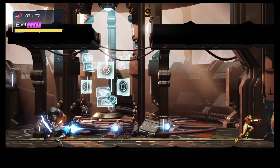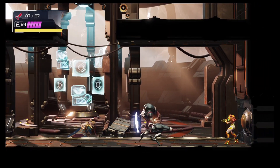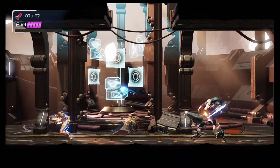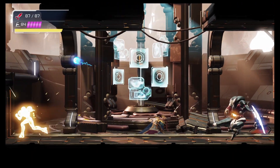The first attack we see here is a three ball blaster attack, which can be fired at different speeds, but it's quite easy to jump over. When the boss boxes you into a corner, simply jump and flash shift over him to get to the other side.